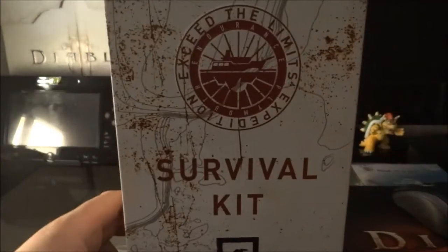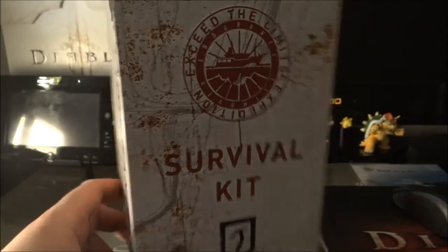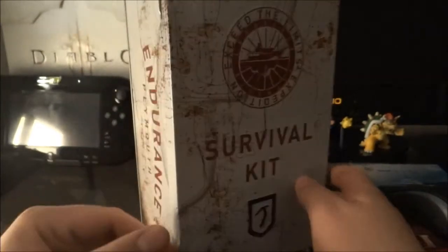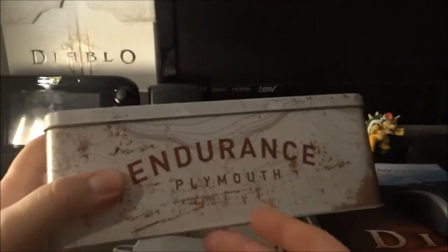There's a survival kit right here — it says 'Exceed the Limits Expedition,' nice. Just says 'Endurance' on the side and Plymouth.